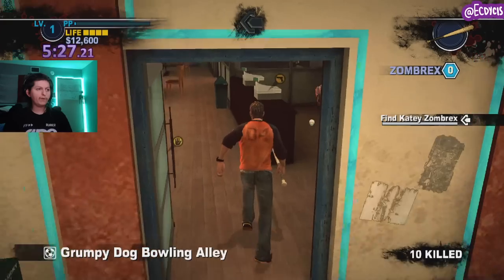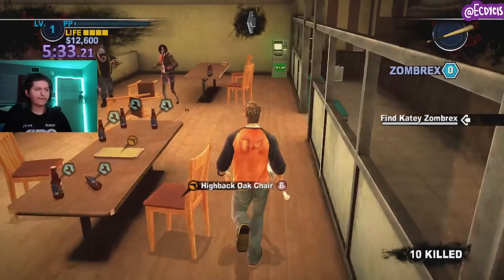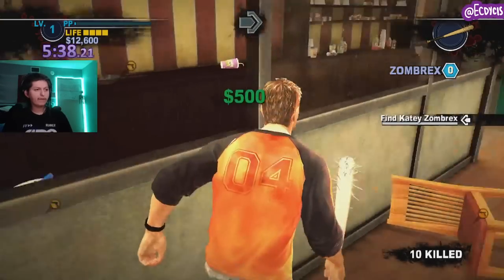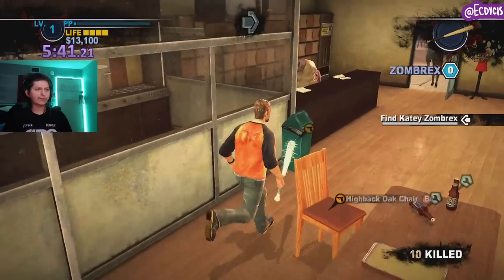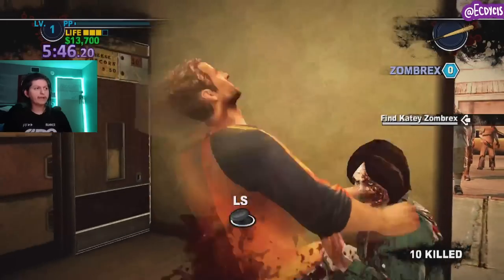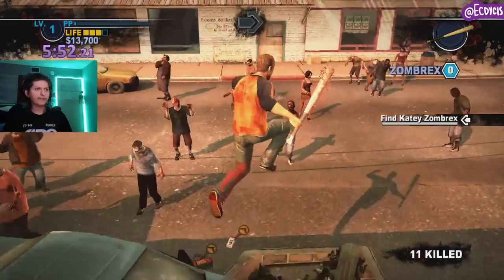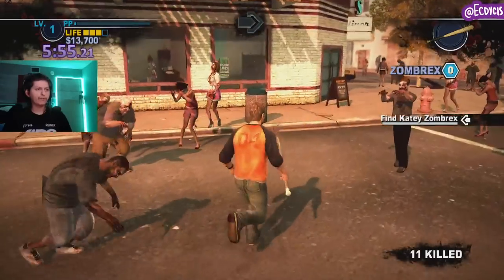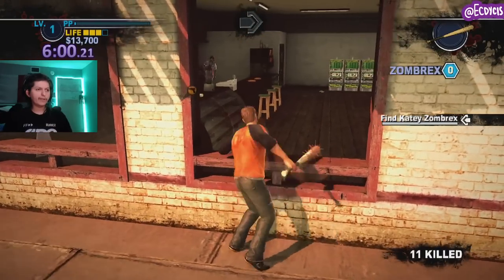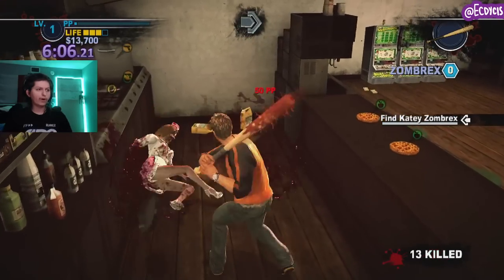You might be thinking, don't you need to kill 1,000 zombies? We'll be doing that momentarily. ATMs give $500 total. Slot machines give $300 if you just break it. Cash registers are also $300. Anytime I come upon any of these, I want to break all of them. I'm also taking time to kill zombies if they're in my way, but I do need 1,000 dead eventually.